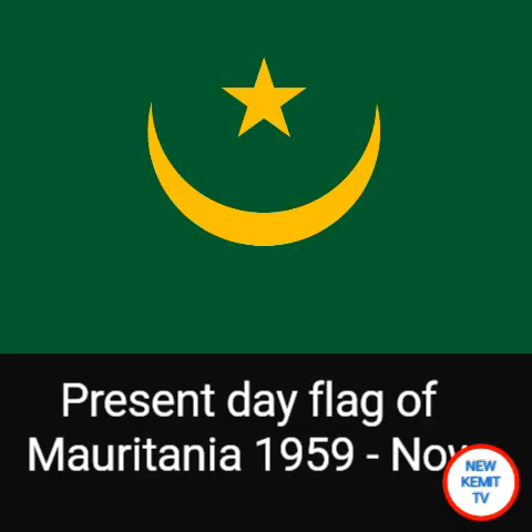This is the current Mauritanian flag adopted in 1959. The colors are green and gold for Pan-African colors. Green also represents Islam and the gold represents the sands of the deserts. Mauritania used to be the name of Africa.